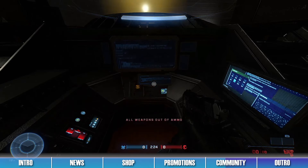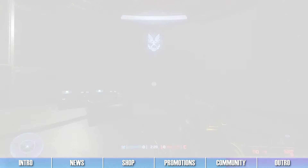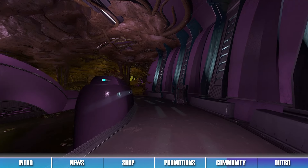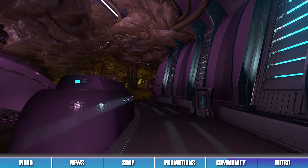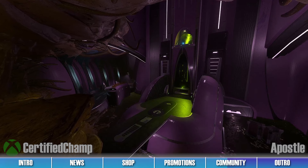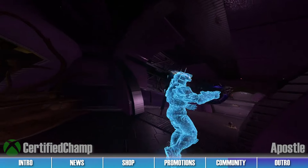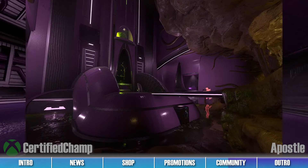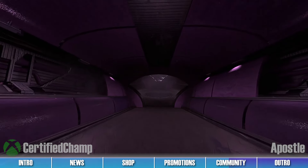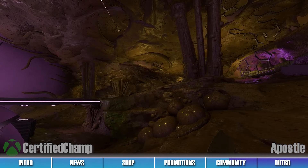It's now time for the Forge Map Spotlight. This week, we have two maps to showcase. The first map we're featuring today is great if you wish to break the silence of this empty grave. This is Apostle by Halo Infinite Forger Certified Champ. This map takes place within the Flood-infested Halls of High Charity, and is great for 2v2 arena game modes. This map mixes both Covenant and Flood aesthetics amazingly well. We love the areas of the map that are untouched by the Flood infection, as well as the areas that have been completely taken over by the Dauntless Parasite.